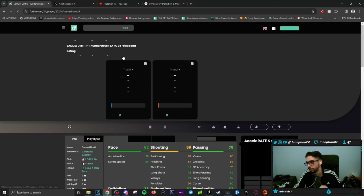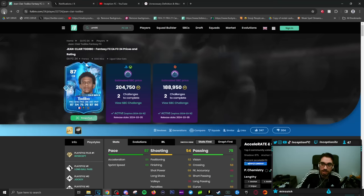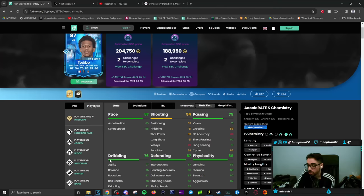Every playstyle this card has is actually noticeable in the game. I want to compare him to Samwell MTT — that card has all the playstyles: jockey, block, intercept, anticipate, bruiser, aerial — but if you told me he had none of them, I would believe you. I got MTT on the RTG account and used him for a bit; I was never using that card again. The transfer market value never grew either because he just doesn't feel special. This card is different — bruiser, anticipate, block, jockey, long ball pass, Intercept Plus — I was able to utilize every single one of those playstyles.